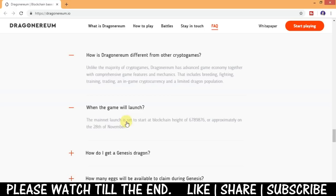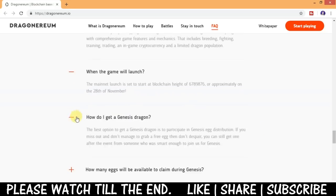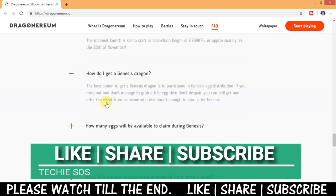The game has already launched on the 28th of November. The best option to get a genesis dragon is to participate in the genesis egg distribution. If you miss out and don't manage to grab a free egg, you can still get one after the event from someone who was smart enough to join the genesis. A few other facts about the game are also provided here.